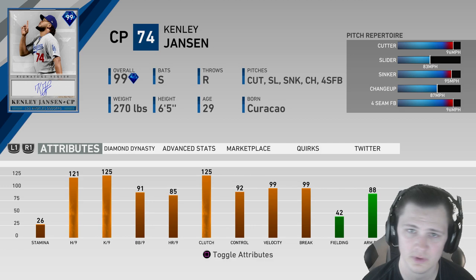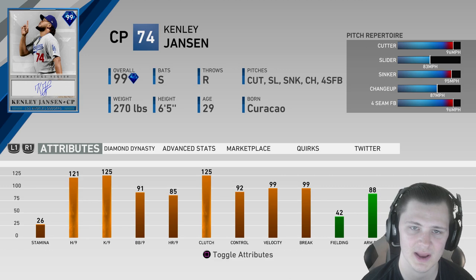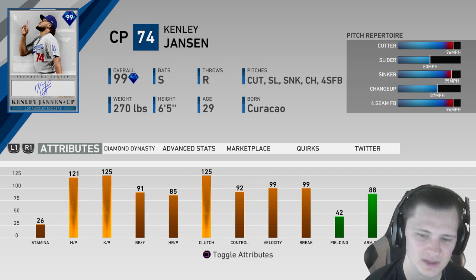We're going to try and go as many innings with Kenley Jansen as we possibly can. After maybe the third or fourth inning we'll go to him, and if he can run three or four innings, perfect. Looking at his stats, he has 121 hits per 9, 125 K's per 9, so the PCI that people will see when batting against him is going to be the best you can basically get. If he had four more hits per 9 it would be maxed out. Overall 91 walks per 9, 92 control — I control him really well, he's a lot of fun to use.